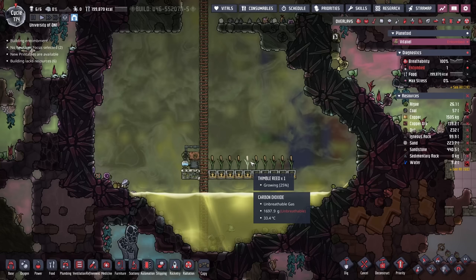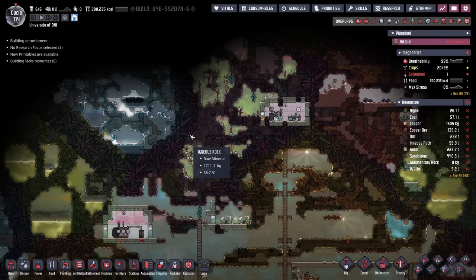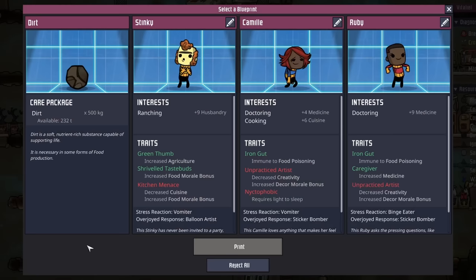To be fair, you're probably not going to want to do this on every map you roll, because sometimes the polluted water might be better served by turning it all into clean water. But in this case, as we showed in the beginning of the episode, we have found a cool salt slush geyser and a cool slush geyser, so we're going to have all the water we ever need. And lucky for us, the pod finally gave us a duplicant worth their salt — Stinky has an interest in ranching and a plus nine to husbandry.